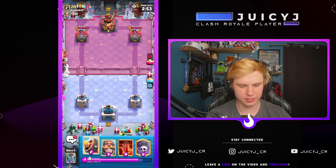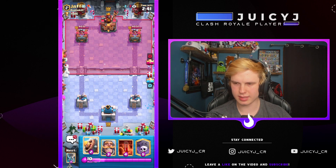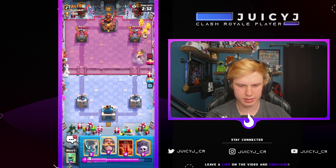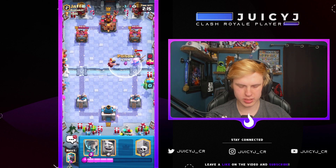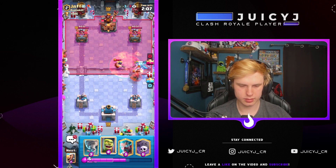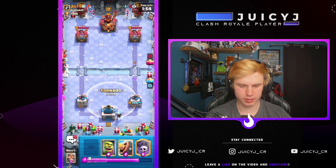Alright, this is actually the fourth and final game — hopefully we can end the video with a W. Looks like this guy's using Lightning, Needle, Log, Tesla, Hog, XC, Valk, Goblins. So I should be able to win this game as long as I don't make a huge mistake, because it's a Hog Rider deck. Let's go Knight. He's going to go Valk. I'm going to go Baby Dragon. Just going to Poison everything here. XC is super annoying. He's not going with the Hog — he's going to go Tesla high.